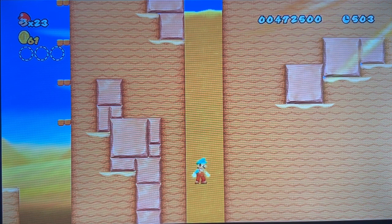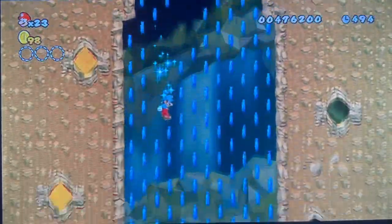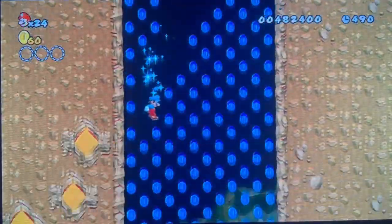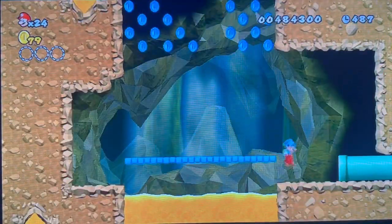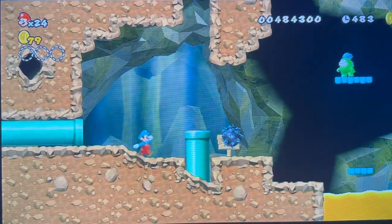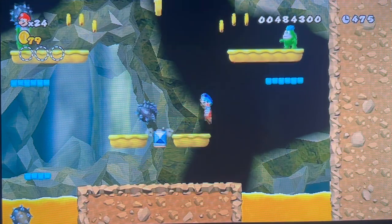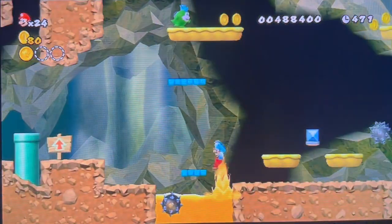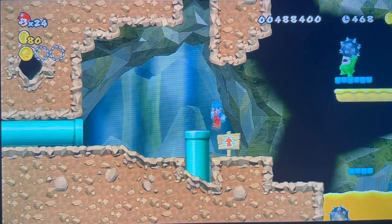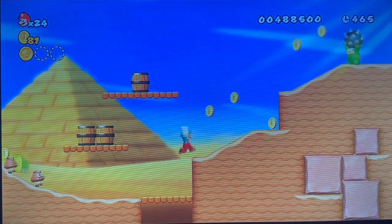You just got to go down into the quicksand, and it'll take you to a secret area. First we got the blocks in order to grab all the coins. Going to this warp pipe, we got to be careful with these guys here. Watch out! And there we go!